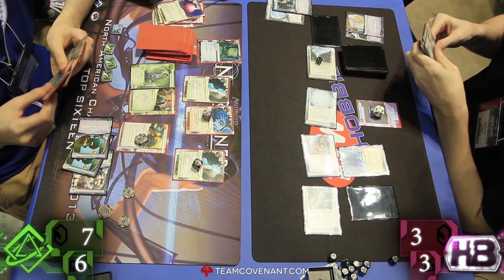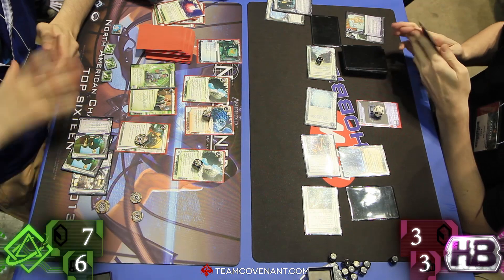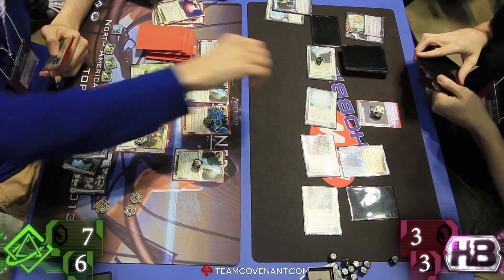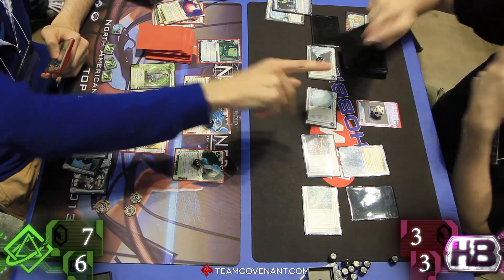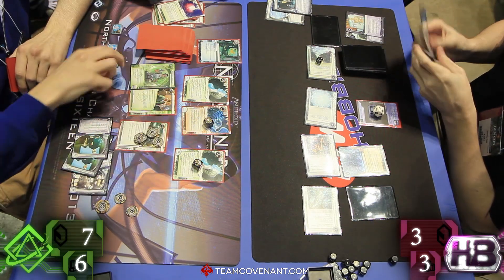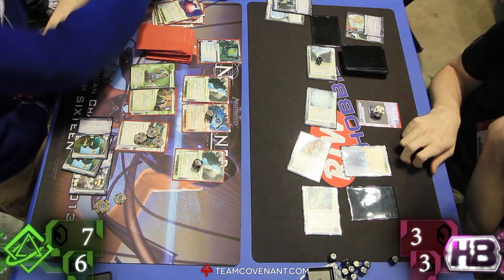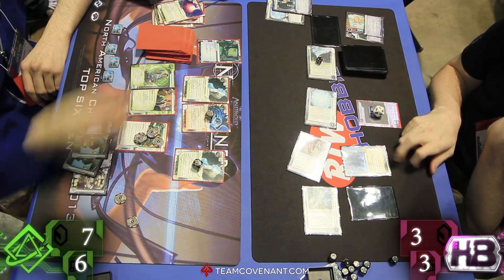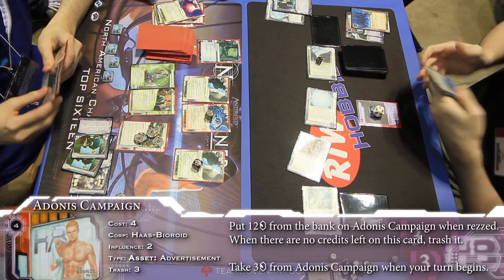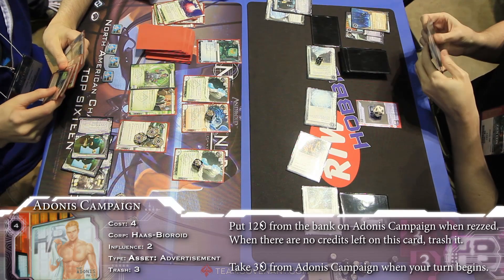Justin made that mind-motion move — I've become familiar with it over these games. But not quite yet. Do you run HQ again? Just scored two out of hand — probably doesn't have any more. Run HQ — go ahead and do it. Saw that Enigma again, not really worth much to him. Three more on Kati. And let's go ahead and trash that SanSan. It's only going to help him. Trash the SanSan — not worrying about breaking the lose-the-click subroutine because it's your last click. That's one of the beauties of running on your last click — you don't care about that subroutine.